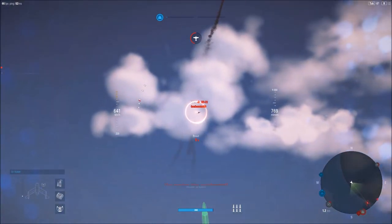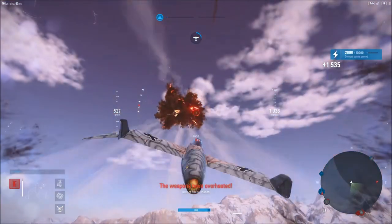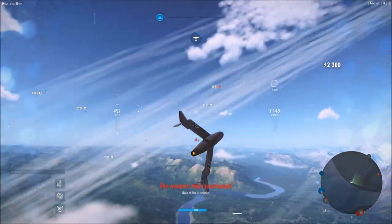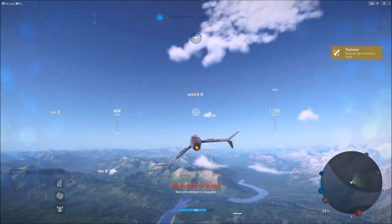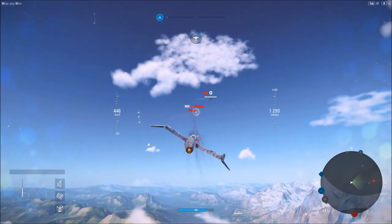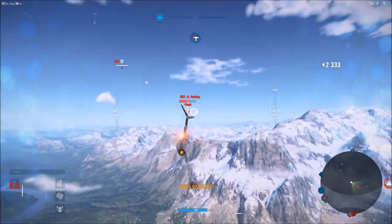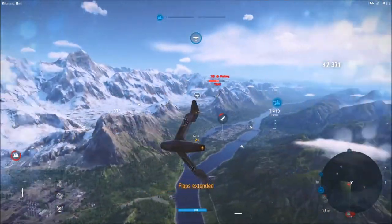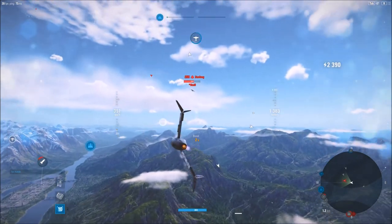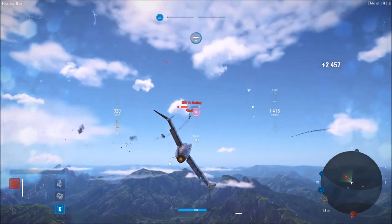We probably have somebody coming straight at us, so that's a good time to fire our rockets — you can see how effective those are, giving them a nice face full of rockets. Love that surprise. They're just thinking they're going to be dealing with cannons, and then bammo — they're like, what just happened to me?